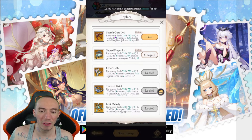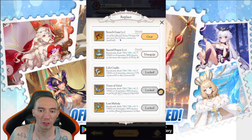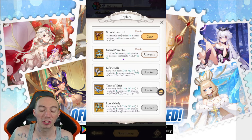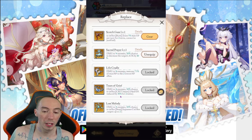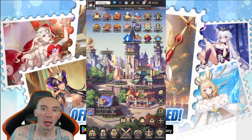For relics, it depends on the content you're doing. Scorch Gaze makes enemies lose 5% max HP per turn for two turns — great for boss battles. Sacred Prayer decreases the target's attack by 10%, which is excellent for PvP when you're facing stronger opponents. Life Cradle restores HP and is useful for general PvE. Lost Melody is the best PvP relic as it inflicts a stun that bypasses control resistance and hits two targets.